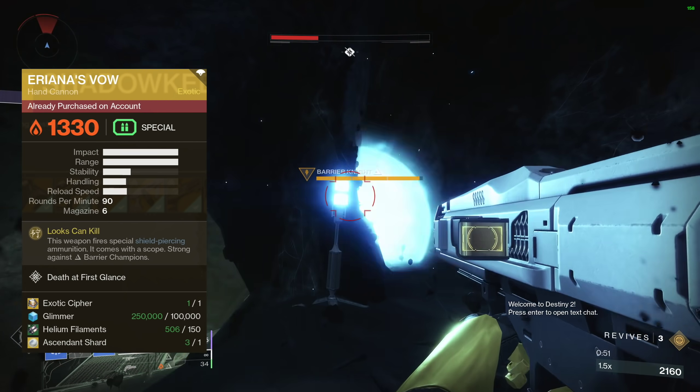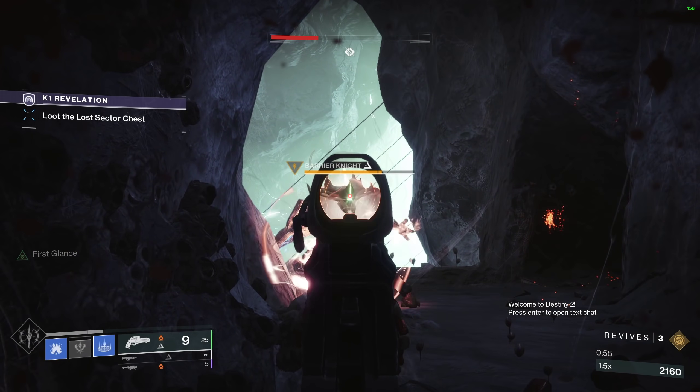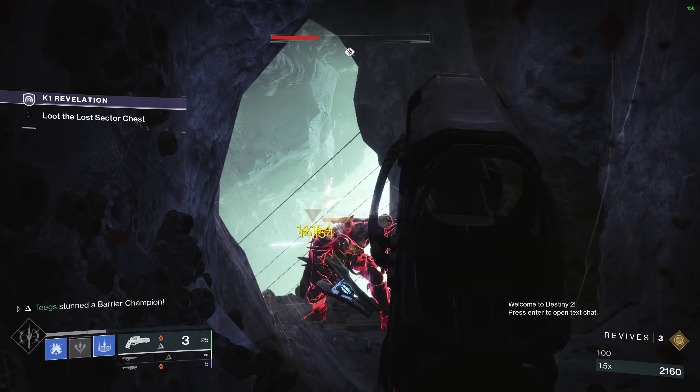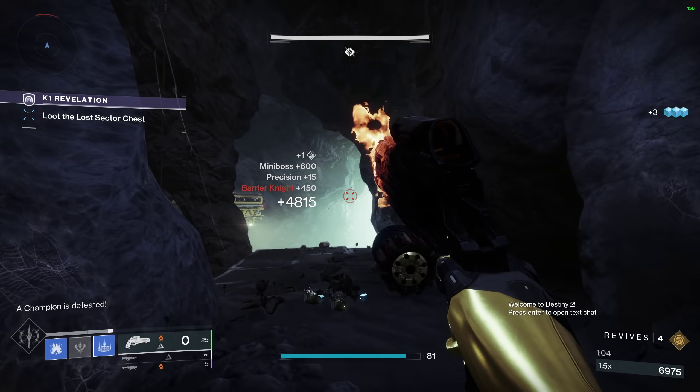Ariana's Vow is available from the Monument for one Exotic Cipher, 100,000 Glimmer, 150 Helium Filaments, and one Ascendant Shard. Honestly that's literally nothing for this thing — that's a steal. I also made a PvP build with Ariana's that allows you to one-tap inside the Crucible, check it out with the link in the top right and down in the description.